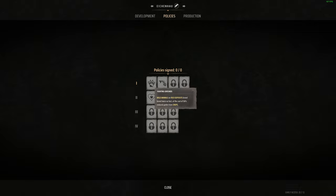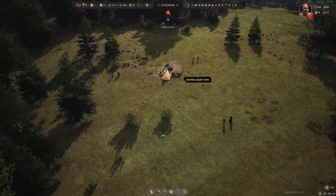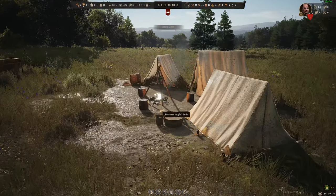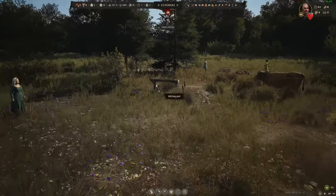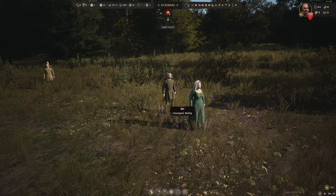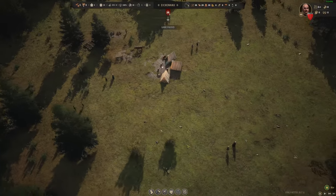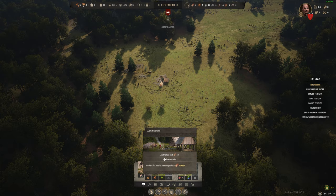We're currently Tier One and can see policies like wild animals on rich deposits breeding twice as fast at the cost of a 50% reduction to crop yields, or strict fasting. We've also got production and the settlers' tent — this is where they're currently living. We can zoom in and have a look around our individual people. Every individual person will have a job tied to them, as you will see.